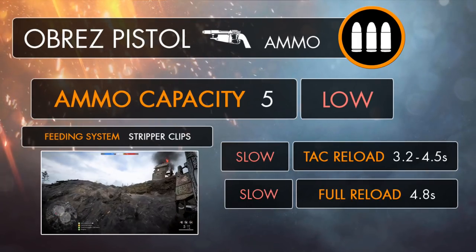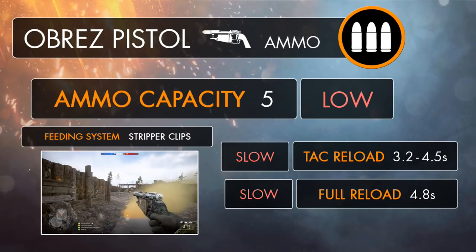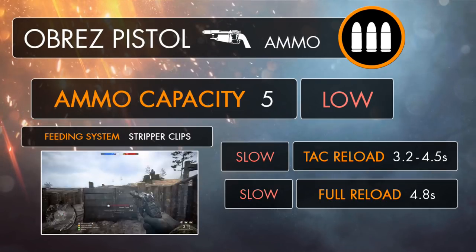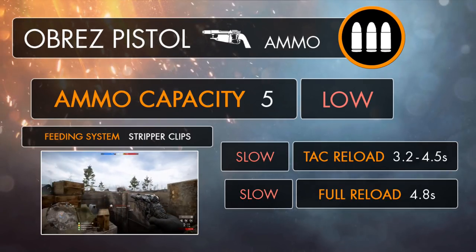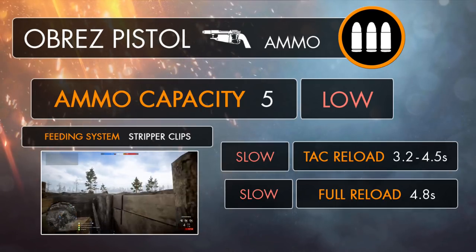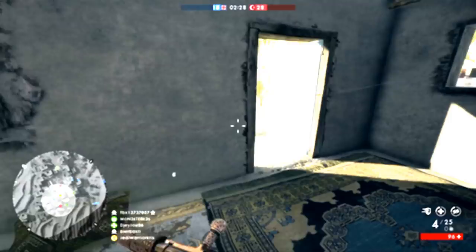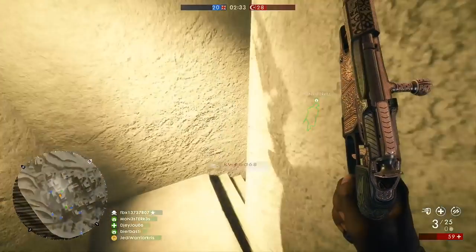The Obrez pistol has the second lowest ammo capacity of all the sidearms in the game, with the gun holding up to 5 rounds in total — unsurprisingly the same as the Mosin-Nagant M91. Having such a low ammo capacity isn't quite as problematic as it would be with other sidearms though, down to its rounds packing more of a punch, as the Obrez has the potential to kill 5 players per reload, whereas a lot of other secondary weapons would barely even kill one enemy with the same amount of bullets. With it practically being the same weapon as the Mosin-Nagant M91, this means it's going to have a similar dynamic reload, with the gun utilizing stripper clips and you being able to replace individual bullets when necessary.